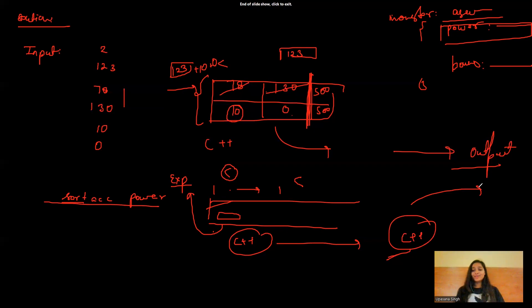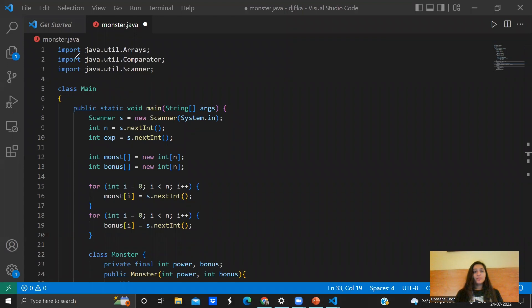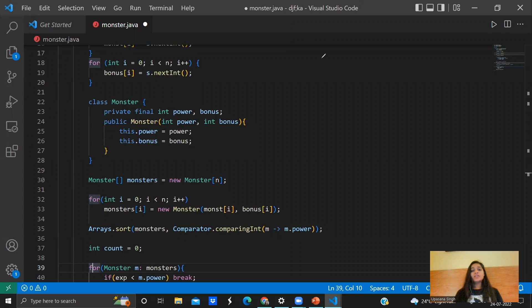Now coming to the Java code. We've imported all necessary classes including Arrays, Comparator, and Scanner. Inside the main class, we take the number of monsters N, then the initial experience E. We also create arrays for powers and bonuses of all monsters.